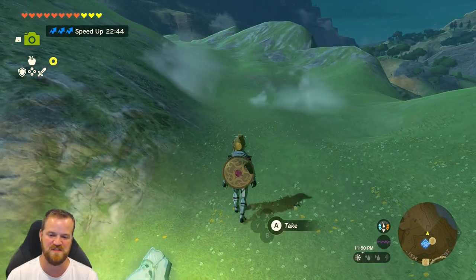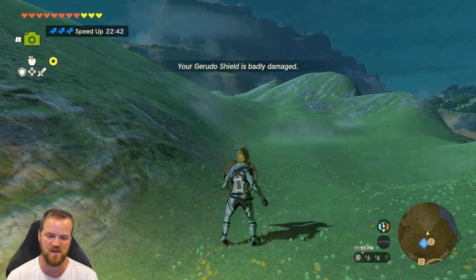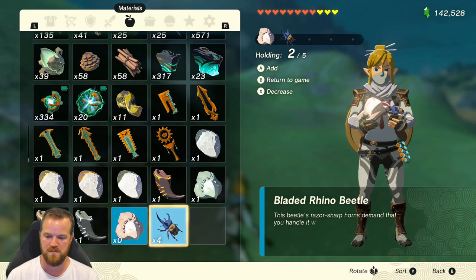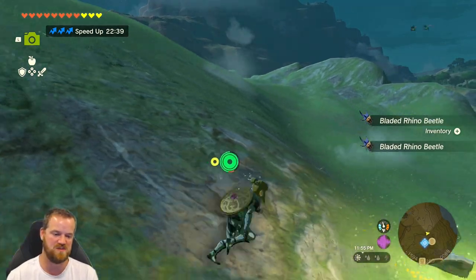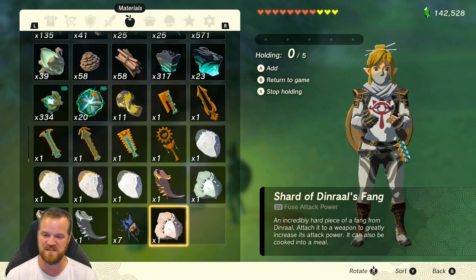So now we have five. You know, from one to five, this is just so nerve-wracking — it's like, where are they going to go? We're going to go for four here. Oh, we got two of them. All right, we're at seven.